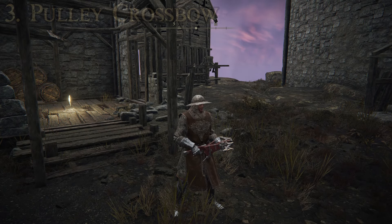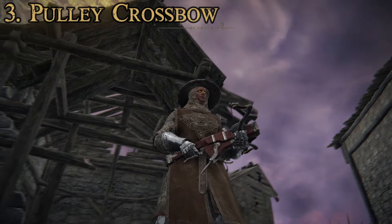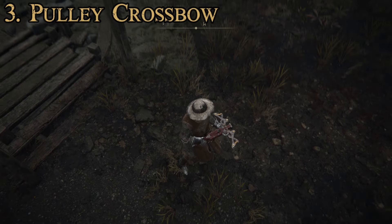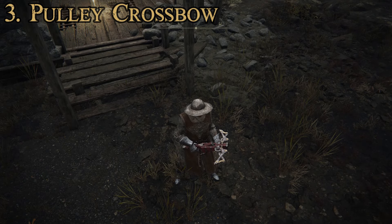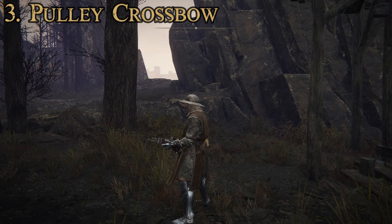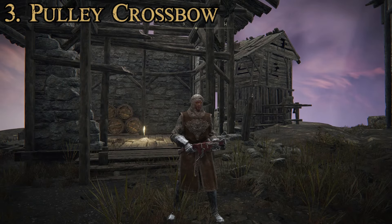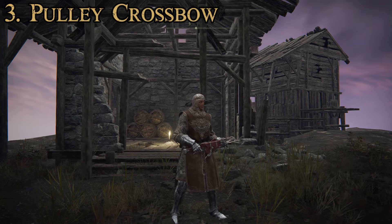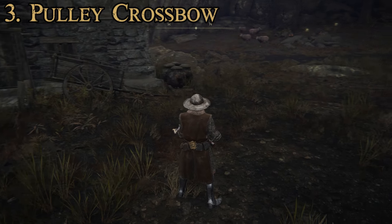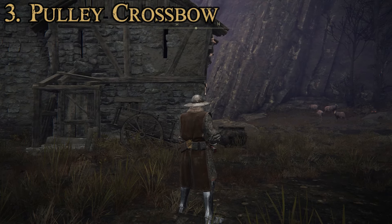Our next item at number three is the Pulley Crossbow — one of the most unique crossbows in the game and one I personally really like. It's got a pretty strange, complex design with two limbs that appear designed so that when one fires, it cocks the other one. We're dangerously close to the realm of ridiculous fantasy here for a medieval technician, but it does look very, very cool. Attributes required: 16 strength and 16 dexterity, no attribute scaling. Attack power is 146 physical — which seems very low — but it does have a pretty sweet fire rate, and 42 range. It cannot be upgraded using Ashes of War, and you have the kick special ability. Every once in a while you can sneak up behind someone on a ledge and kick them off, which is always pretty fun.